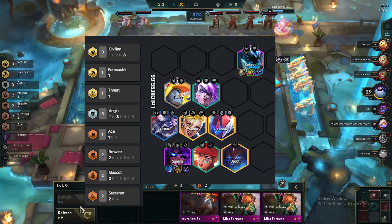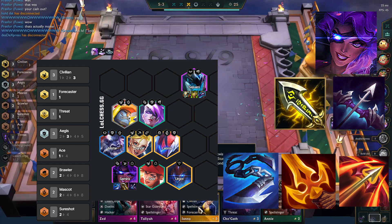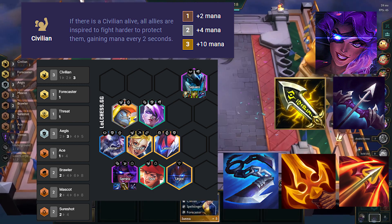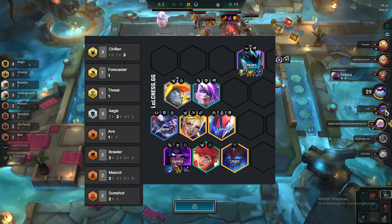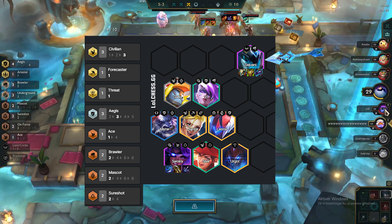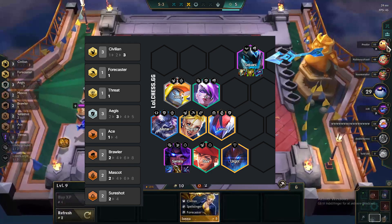The strategy is to put mainly AD items on Samira and skip attack speed items, since the 3 Civilians will give the team mana regen. This will make Samira able to cast all the time. You also want to put Stoneblade plus 2 other tank items on Sejuani, and any other items will just go on whoever fits best.